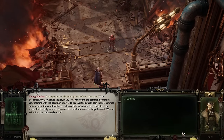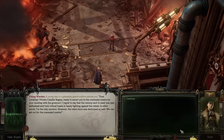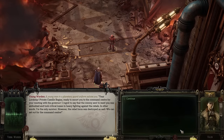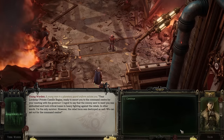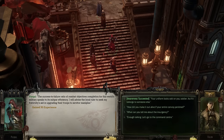A young man in a planetary guard uniform salutes us: 'Private Camille Regius, ready to escort you to the command center for your meeting with the governor. I regret to say that the convoy sent to meet you was ambushed and took critical losses in heavy fighting against the rebels. I'm the only survivor, however the rebel force was destroyed as well. We can set out for the command center.'